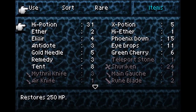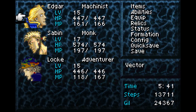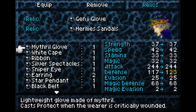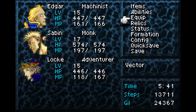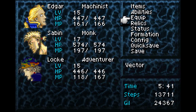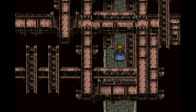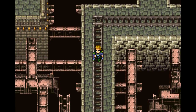Give Locke his Brigand's Glove back. Actually first, let's make sure he's got the two right weapons - we want him to have two Ice Brands because of the next boss. Two Ice Brands, Genji Glove, Hermes Sandals - he'll be fine. Look who was worried about us - oh wait, we gotta go through this fight first.